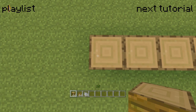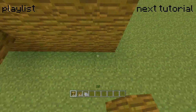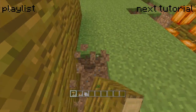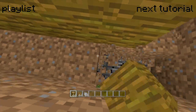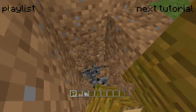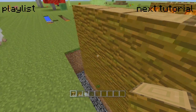Then go two blocks above that, like so, and honestly you can just leave it like that — that's the structure done. Dig around it so you can place the cocoa beans on the sides, cover the blocks, and then start getting water flowing around it. Place a block here and make it flow around, and you're done.